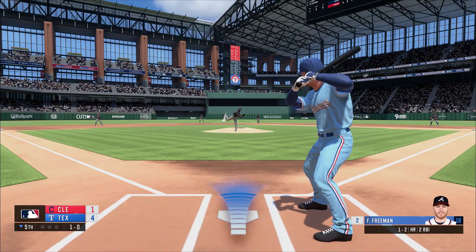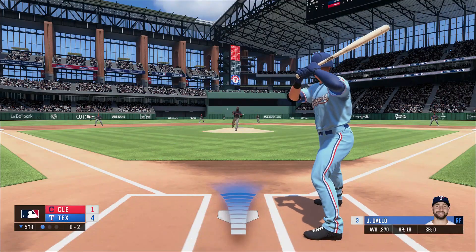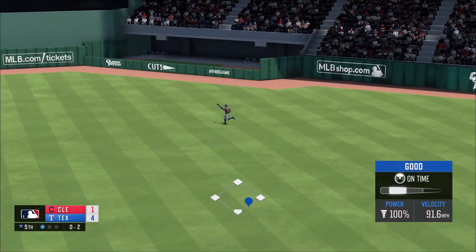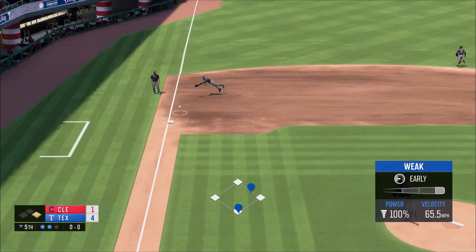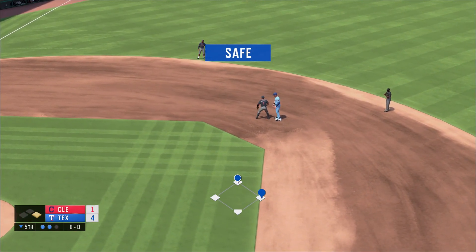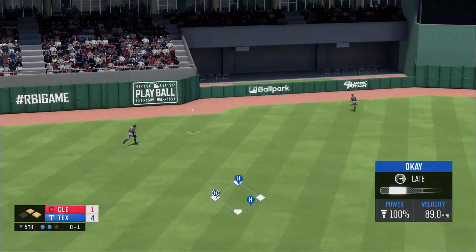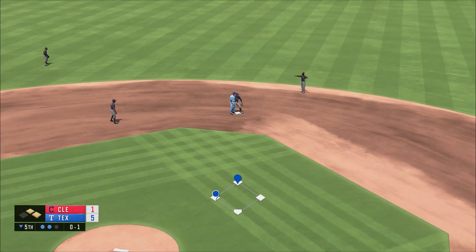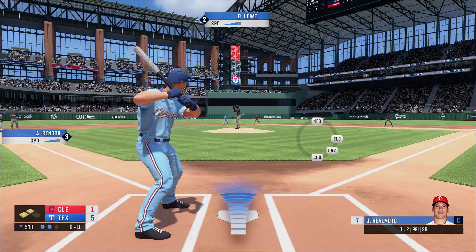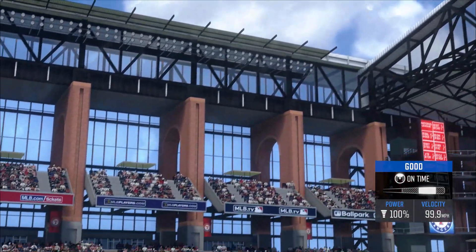Freeman hits a line drive over to right and it's gonna be caught. Gallo gets his third hit of the game — a base hit to right field. Here's Rendon with two outs — that's grounded over to third and it looks like it's gonna be safe all around. Lau hits that one the other way, might be a ground-rule double — and that's gonna be at least one run, oh and that was really close at second. Here's JT — oh my goodness, JT crushes that one! That's a three-run home run and we now lead it 8-1.